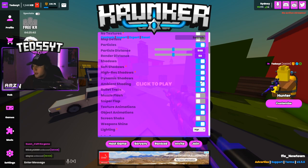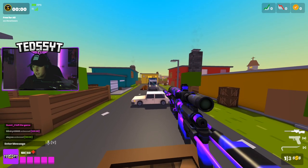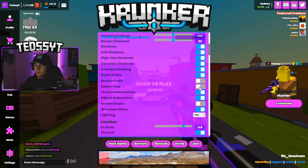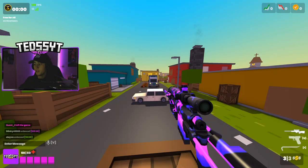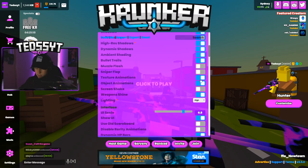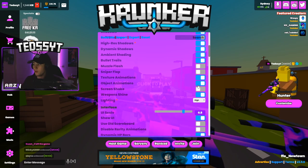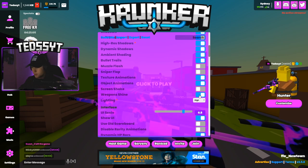Ambient shading on as well. Bullet trails on. Muzzle flash — when someone shoots it makes a little flash — I have that off, I personally don't like that. Same with sniper flap, I have it off. Texture animations is on so weapons with animations will show them. Same with object animations, keep that on. Screen shake I'm not a fan of, I have that off. Weapon shine on — I like my gun to shine, it looks very nice.